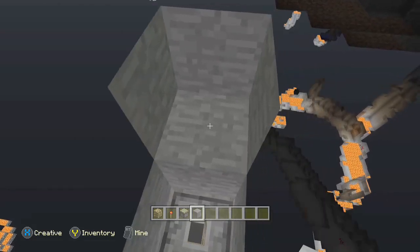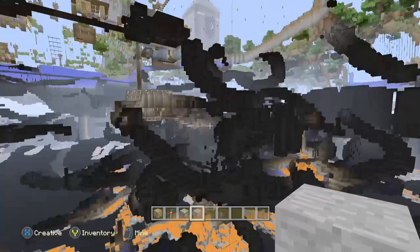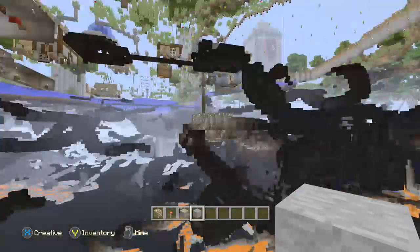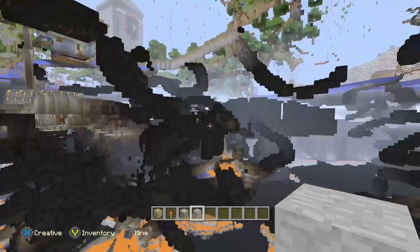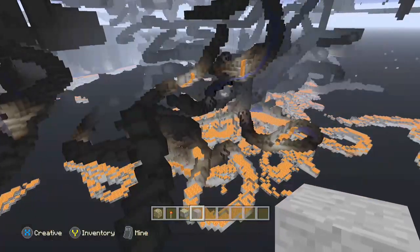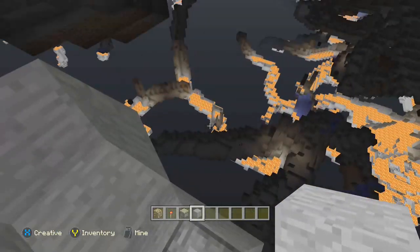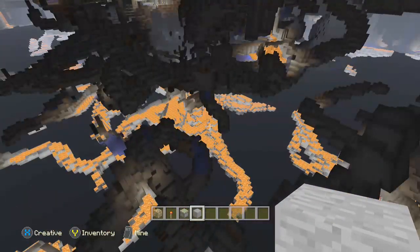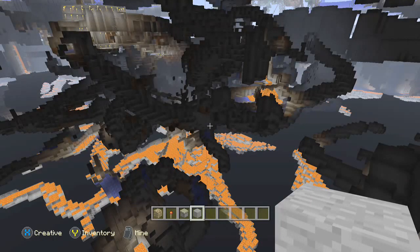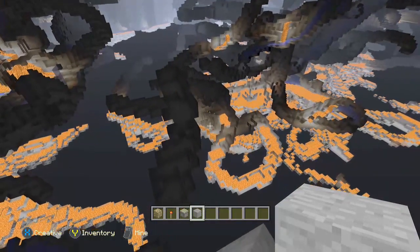I don't think you can get that one — I've never been able to get it. So yeah, as you can see, this is amazing. I found a bunch of torches there — it's probably a cave that I made. There's some redstone there. Don't see any diamonds really, but you guys might. There's just so much to see. More redstone.